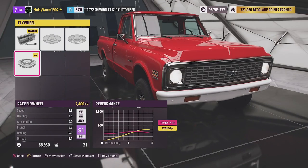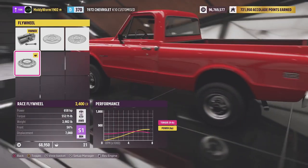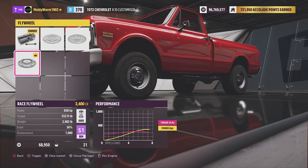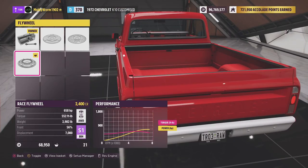So there we go. With all the engine upgrades we are into S1 class: 658 horsepower, 552 foot-pound torque, weighing just under 3,000 pounds — about one and a half tons — but it is a big old American pickup so that's actually quite impressive. We've got some big wheels and tyres going on. I'm going to do a little bit of tuning, put a lick of paint on it, and I'll meet you at the rally stage.